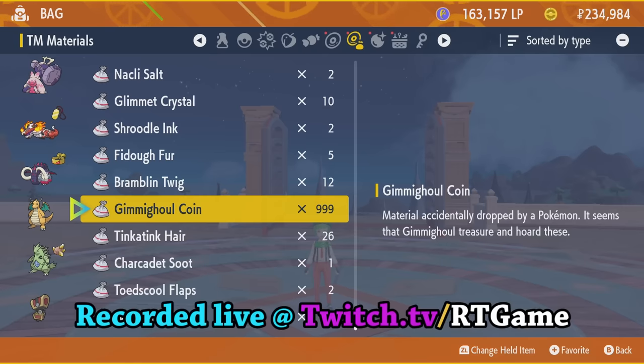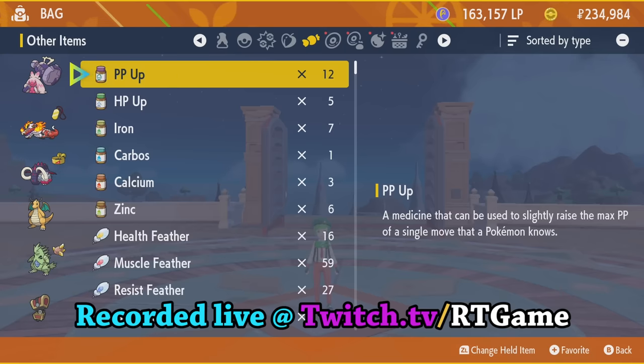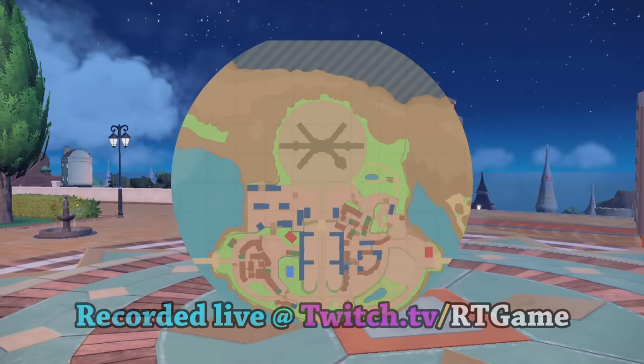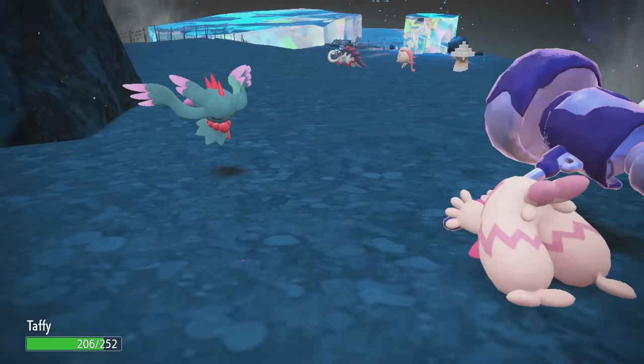I was about to show this off in a cool way, like wow, we're gonna start with the Gimmighoul Evolution. But I forgot to actually bring it a candy. So this is gonna awkwardly start with me flying up the mountain until I can kill enough stuff to evolve Gimmighoul.